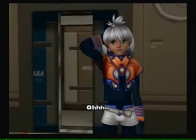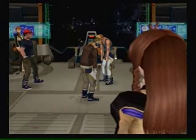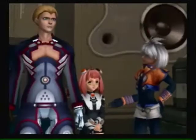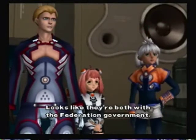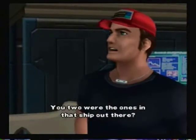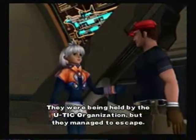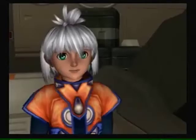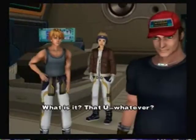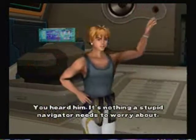We're back. If I had known I'd be doing this, I would have spent more time at the firing range. So, who are these guys? She's Momo, and this is Ziggy. Looks like they're both with the Federation government. Nice to meet you. You two were the ones in the ship out there? Thank you very much for rescuing us. They were being held by the U-TIC organization, but they managed to escape. The U-TIC organization? Never thought I'd have to hear that cursed name again. Nothing you need to worry about — stop wasting time and plot our course already. It's nothing a stupid navigator needs to worry about.